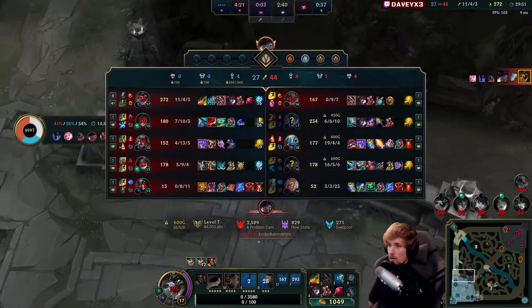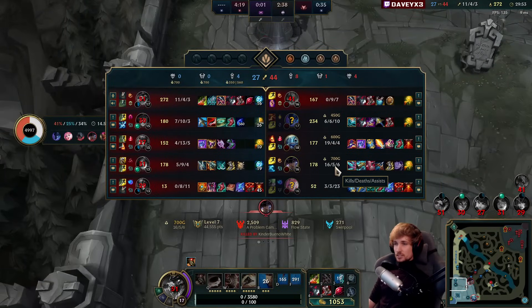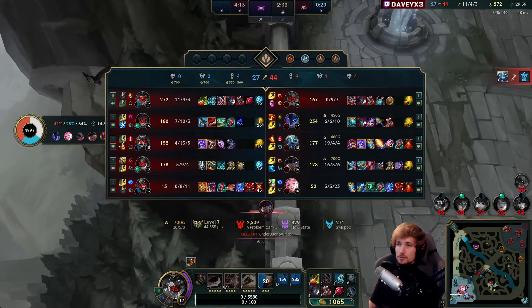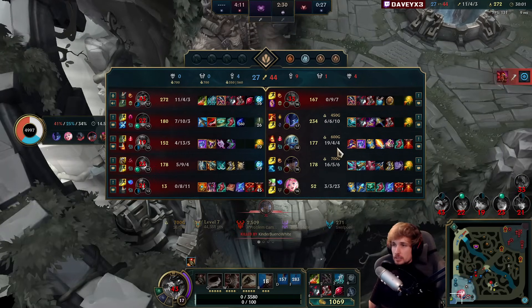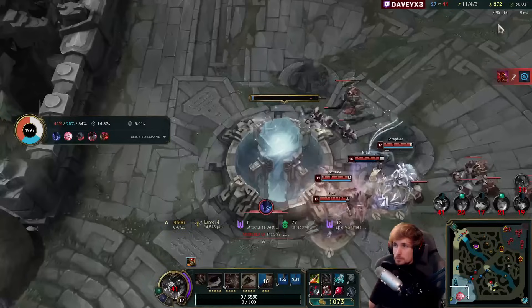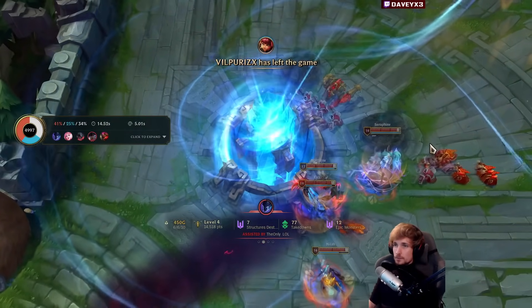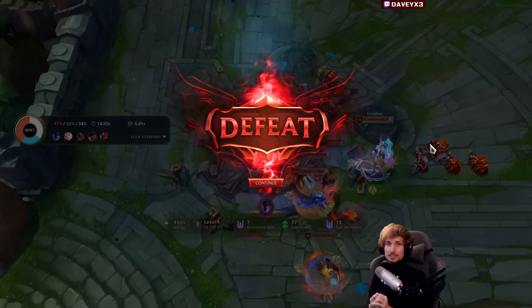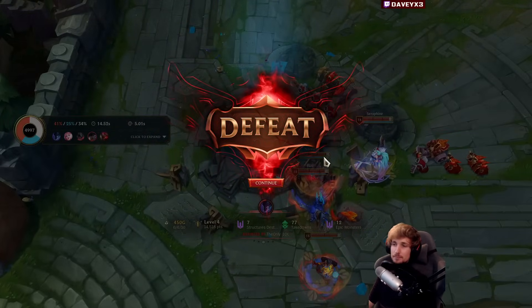This guy's getting a Penta — 19 kills Fizz and 16 kills Nyla. What a nightmare. We've popped off so well this game as Renekton, but it's so hard to change a game like that when there are two massive fed people. But anyway, this is Renekton top lane — thanks so much for watching today's YouTube video. I'll see you next time. Peace.